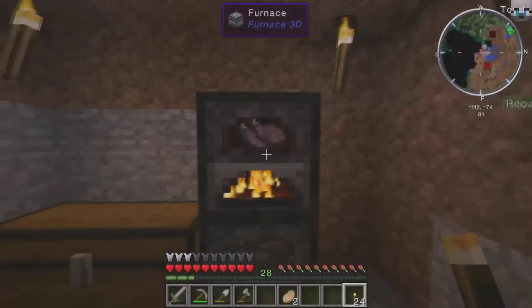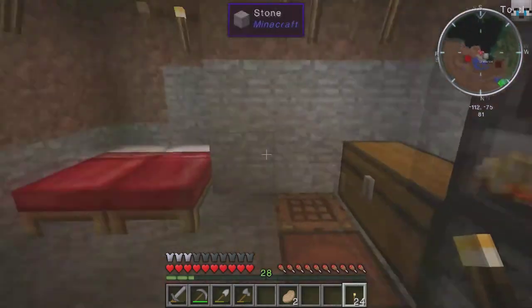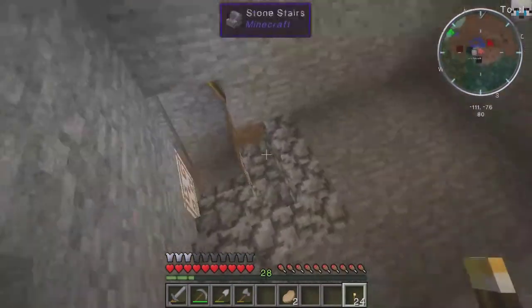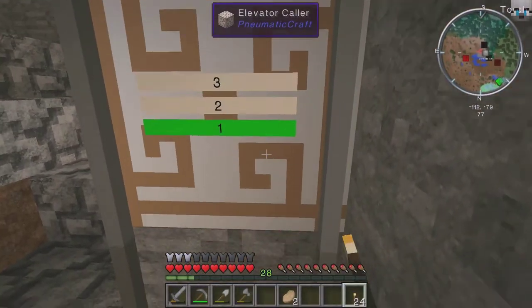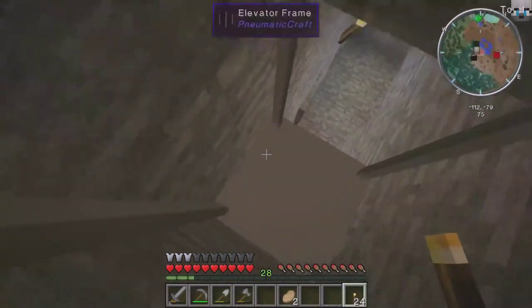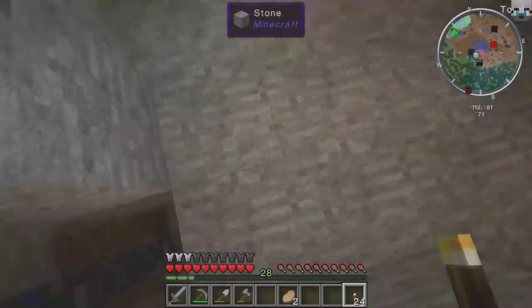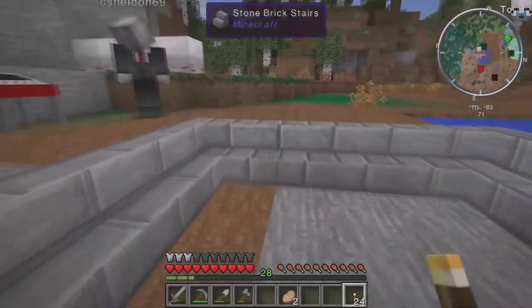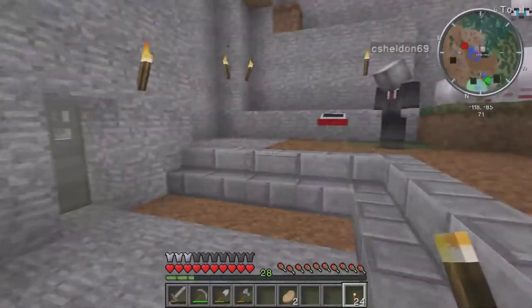Cook up all this meat — that is so freaking cool. Anyways, we haven't done much to the base yet because we just started, but we already added in a bunch more mods. I'm not even going to explain what all mods we have in here in the video — you'll have to look in the description below and check it out. That automatic door from Pneumatic Craft is freaking cool.